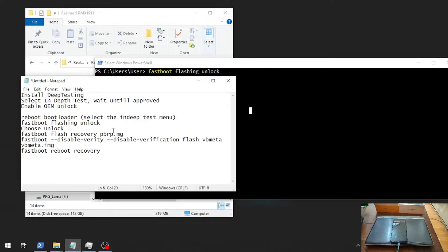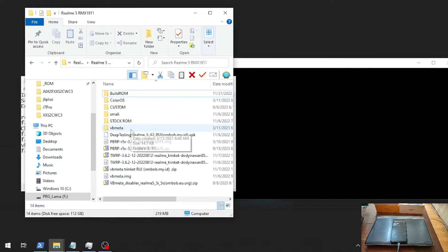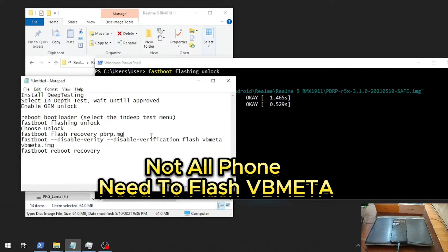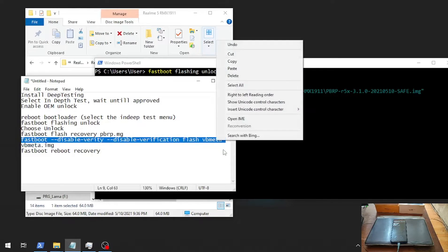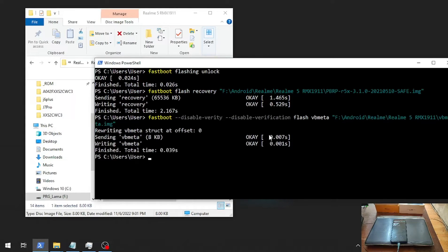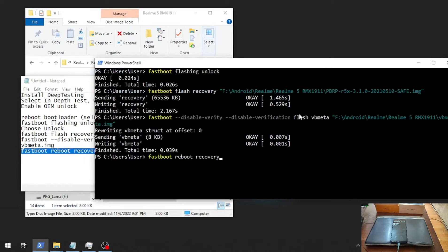The next step is to flash the custom recovery. Copy and paste the command to flash the appropriate custom recovery for your phone, and also flash the vbmeta. Note that the files can differ between Realme models, so make sure you have the right files — these are for the Realme 5. After flashing, run: fastboot reboot recovery.